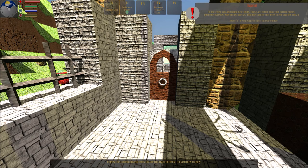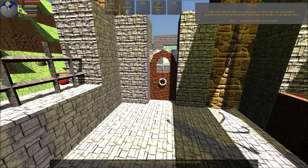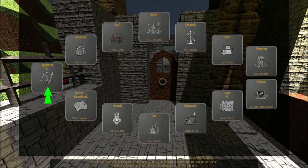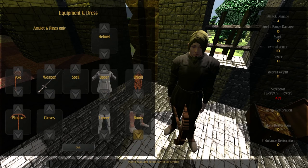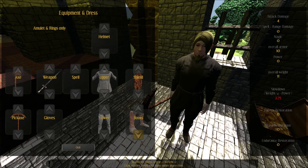Press the F key on the meat slot to eat it. In the chest you also found new boots — these are better than your current shoes. Open the overview with the escape key. Find the icon for the dress scene and click it. Here is the overview which leads to different scenes. Left click on the desired icon to change the theme. Left click the up or down button at the bottom to select the desired boots. Attention: bearing heavy armor and weapons slows you down, but with higher power ability you can carry more weight without slowing down.